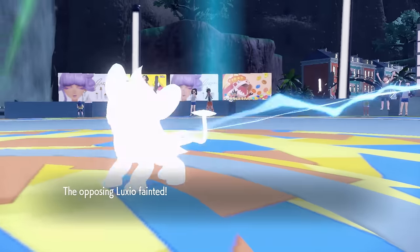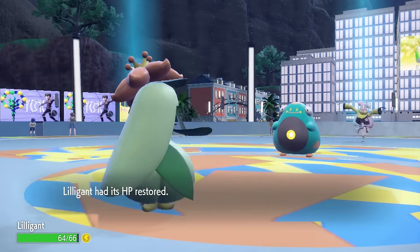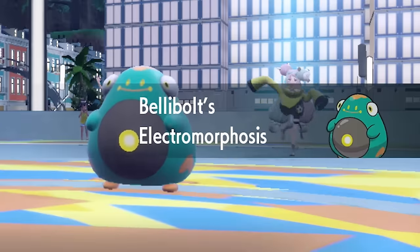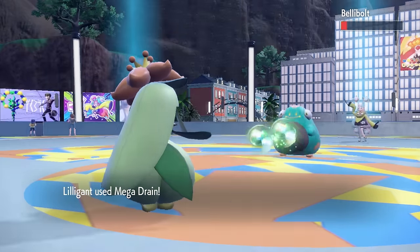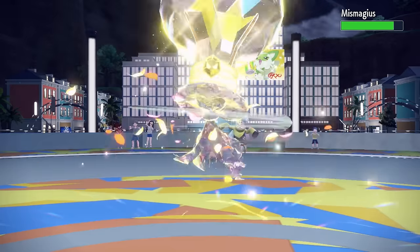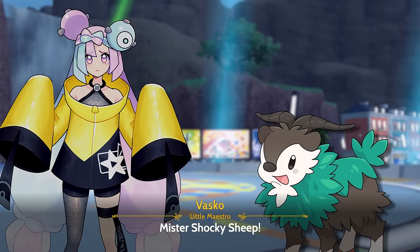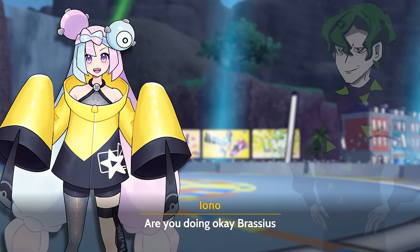Since Iono plays dirty and paralyzes us, I decided to drop my one-time heal and then set up some more Quiver Dance. Then I go for Mega Drain to try and restore some of our health, although thanks to that pesky Electromorphosis ability, Bellibolt kept knocking it back down to the red over and over again. But now that its own HP is in the red, it's time to twirl. And not even her Mismagius is safe from our overpowered Lilligant. That's because you underestimated the power of Mr. Shockey Sheep! Seems like Brassius had started the battle with Lilligant and had a good exchange with Iono after the victory.